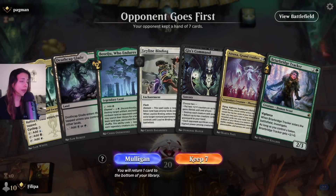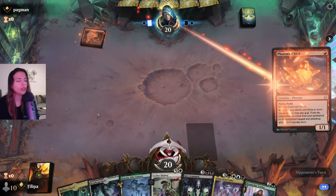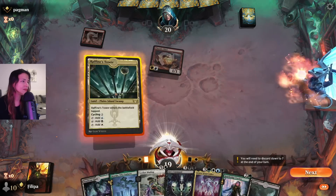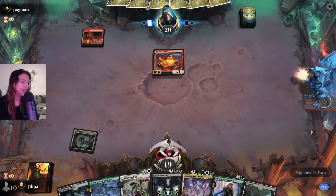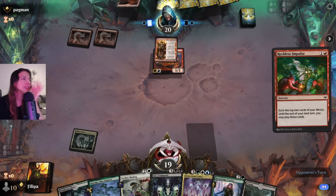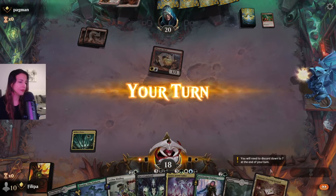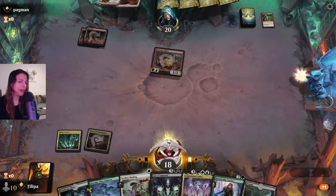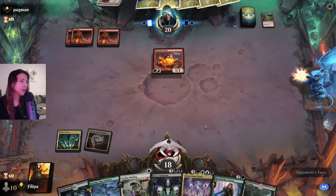This is great for me — early Leyline Binding, that's what I vibe. Not the Mono Red! Okay, at least this would be a faster start for them in all honesty. And now I can bind something next. I have the Tracker. Could be worse.